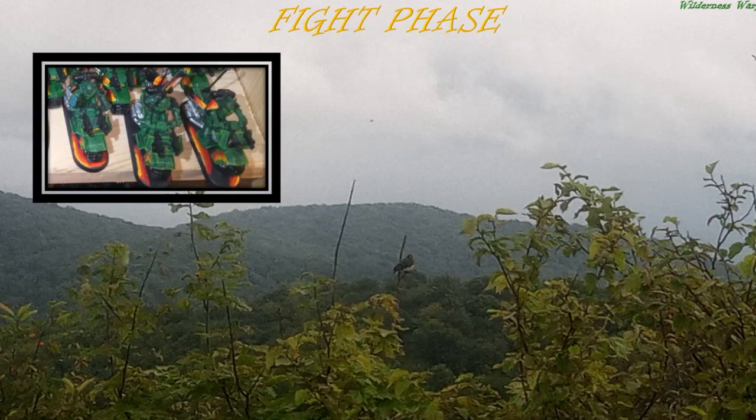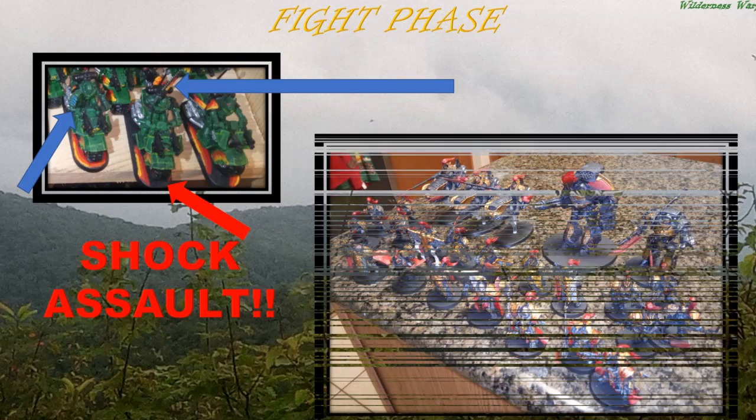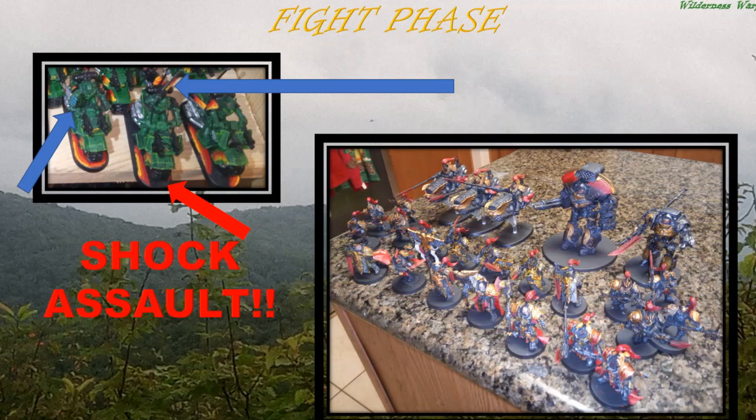In the fight phase, if you have weapons that increase your number of attacks — like lightning claws or chainswords — that's usually easy to remember. But don't forget that Space Marines also have shock assault, which gives you an extra attack when you charge, or when you heroically intervene. For these bikes, they only have one baseline attack, so adding chainswords and lightning claws plus shock assault takes it to three — it literally triples their output in the first round of combat. Similarly, if you're playing Shadow Keepers and have an ability that reduces your opponent's attacks, don't forget to remind your opponent to subtract one from the attacks characteristic of all his models in melee.